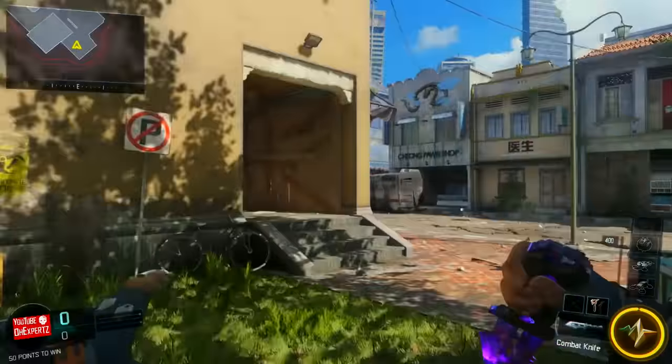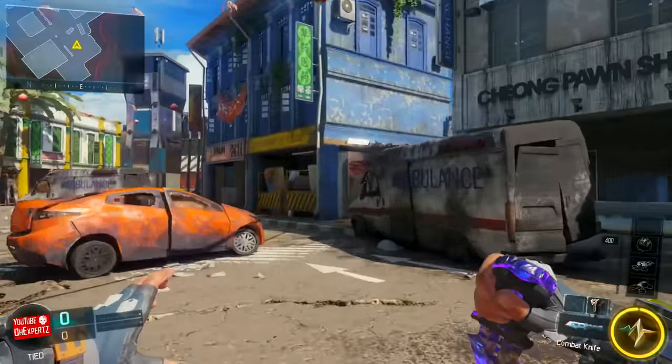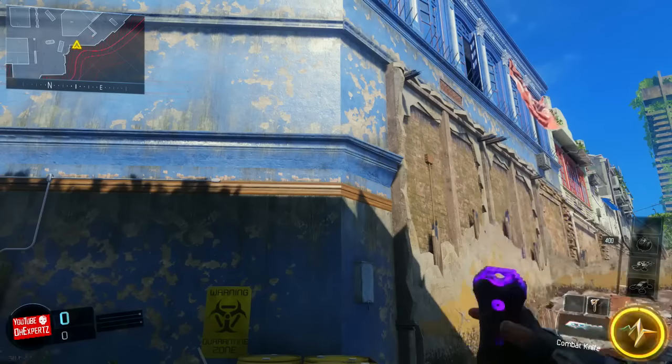What's up? In today's video, I am gonna be showing you a sick and simple wall breach glitch on the map Exodus. This glitch is easy to do, which means the glitch difficulty is on easy.